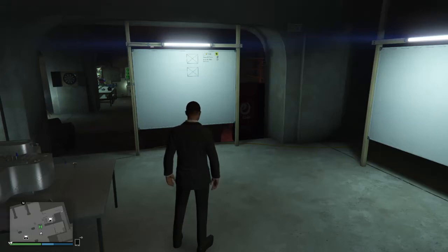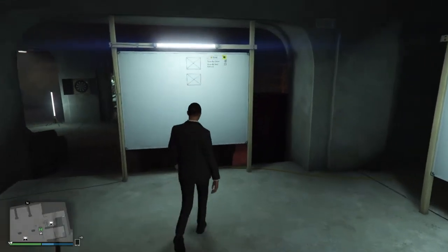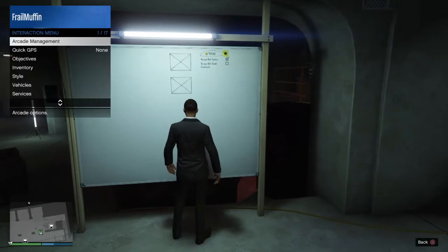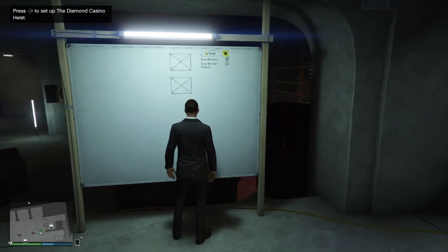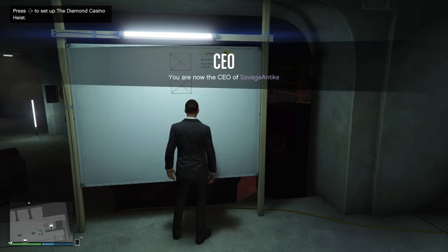What's going on guys, welcome back to Savage Antics. I'm going to start a little series here and run you through a walkthrough basically on the diamond casino heist. This is the number one way that I grind money, so let's get into it. We just walked over to the prep board.